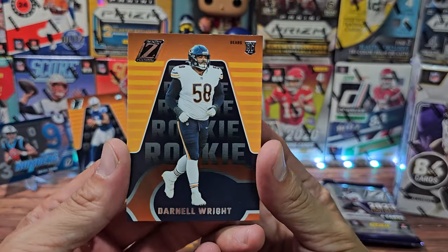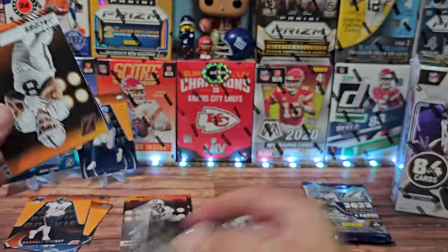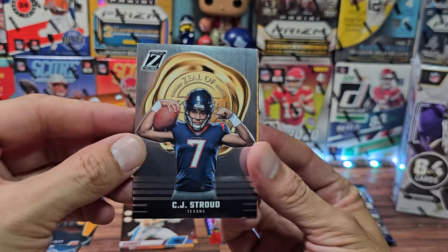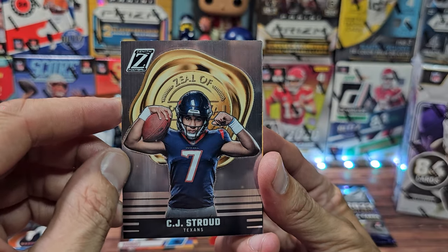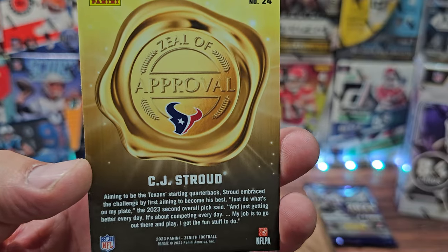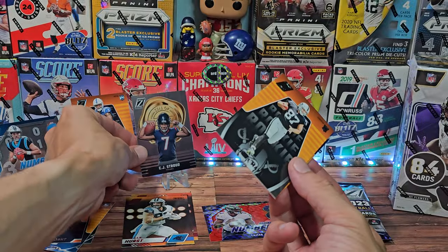Followed by Darnell Wright the rookie. Just like that the blaster box moves quick with these four-card packs. We got Josh Jacobs, CJ Stroud — the insert card was one spot earlier — Zeal of Approval. I don't know why it's Zeal and not Seal, but we're playing with words. CJ Stroud is nice.